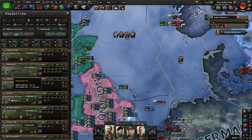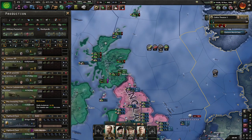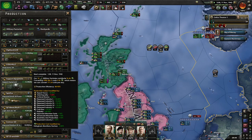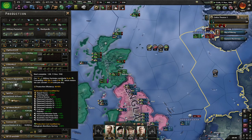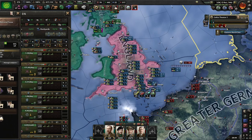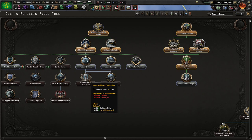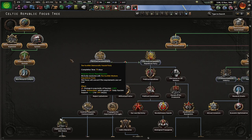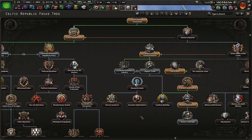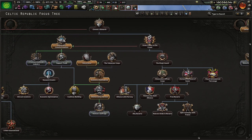I do need to research a lot more things and I probably need to get more guns - a lot more. We're producing 71 a day, that's good. I need to see if there's anything I can get here - yeah, I can still go back and get this research option.